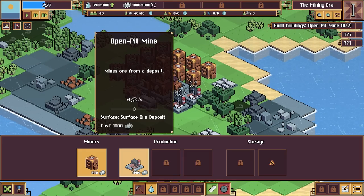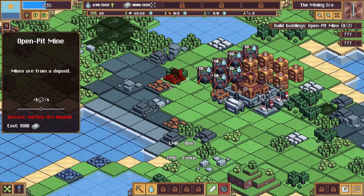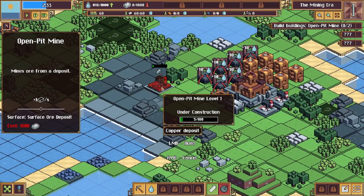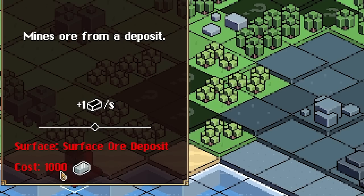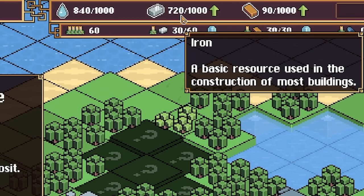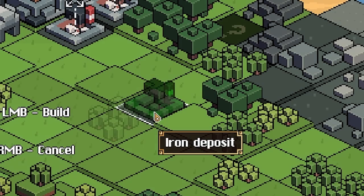We've done the four mines and we've got to build two more open mining pits. We probably want some copper and maybe some stone since we haven't got those yet. These cost a thousand to make so we've got to wait for our iron to rack up. Open mining pits don't go on stones but they can go on the iron.